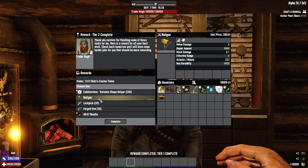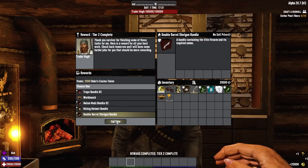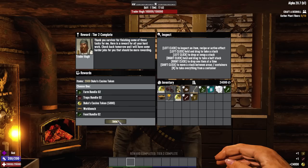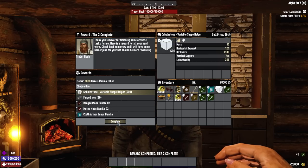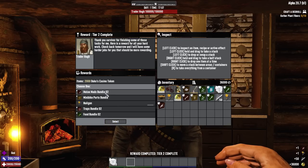At tier 2 you're going to be looking for the workbench, the minibike parts bundle, and probably the best reward you can get for tier 2 would be the nail gun — you can get that very, very quickly. I usually have tier 2 done by like the middle of day 3. Getting a nail gun on like day 3 is extremely useful. You can also get cobblestone blocks for tier 2, as well as slightly better versions of the food bundle, farm bundle, book bundle, and lockpicks.